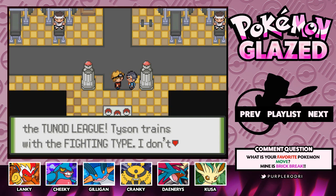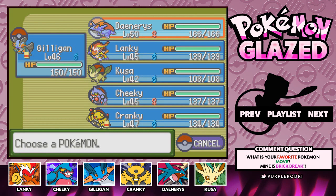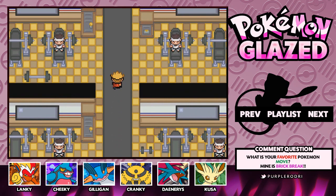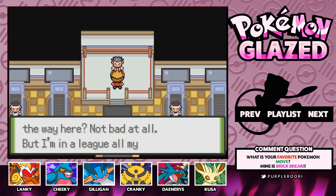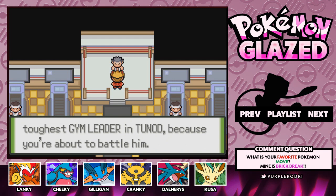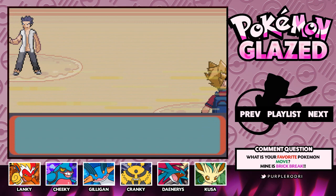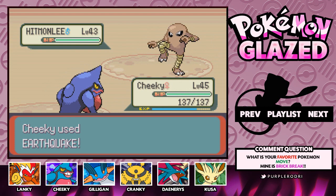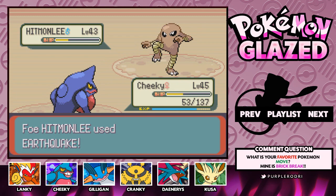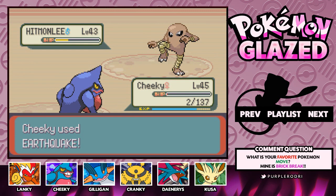The only other thing we can do here is take on the gym. Darkwood Town — where you enter as a trainer and leave as a fighter. I really like that quote. We're gonna head inside Darkwood Town's gym and take on its leader, Tyson — the toughest of Tuned. Welcome to the final obstacle to the Tuned League. Tyson trains with the Fighting type. Here we go — Rodri versus Tyson! He's going to send out a Hitmonlee. We are ready to fight for our eighth and final badge! I'm just gonna spam Earthquake. Oh my goodness, this guy hits back with Earthquake — oh whoa, 2 HP! I'll take it. Cheeky has defeated the Hitmonlee with 2 HP!